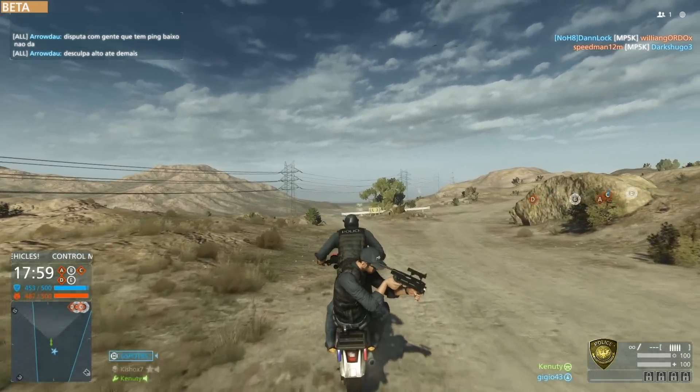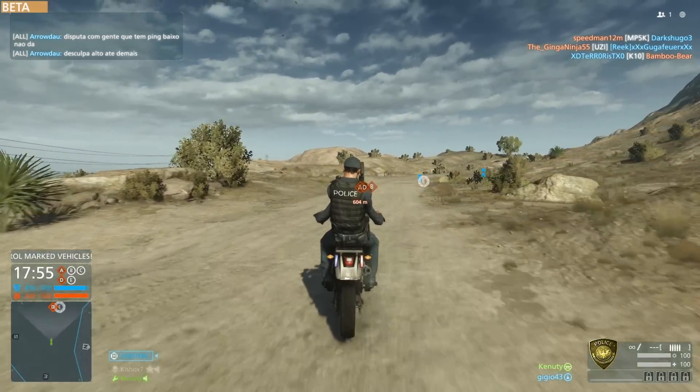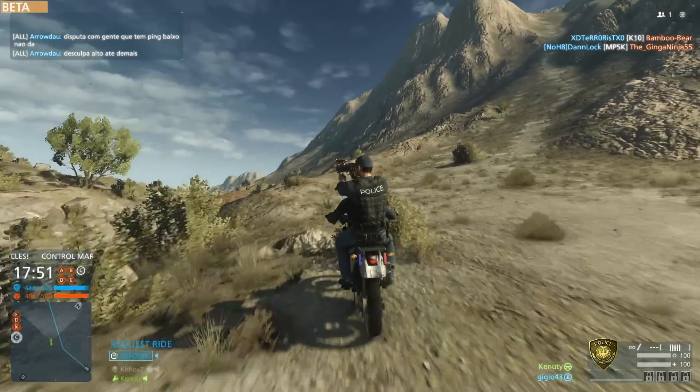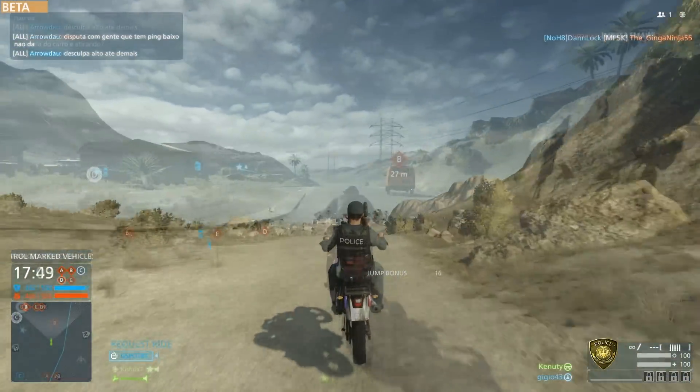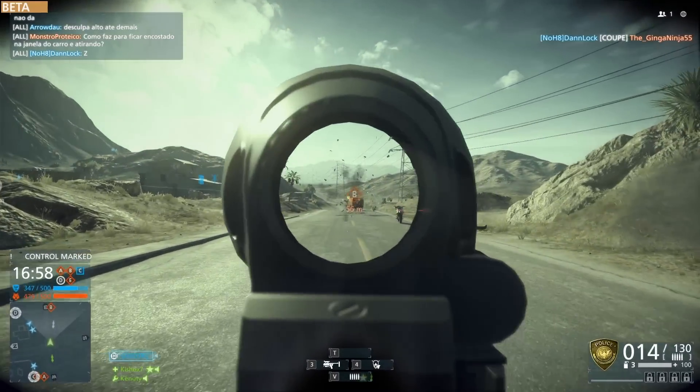In this open beta they gave you a new mode called Hotwire to try out. It's basically a capture point mode where instead of capturing the point, you grab a specific car from that point and drive off as fast as you can, draining the other team's tickets. A very interesting and very chaotic gameplay.